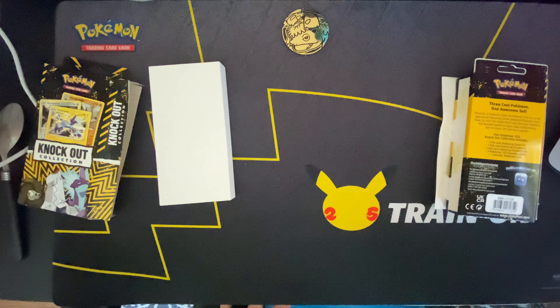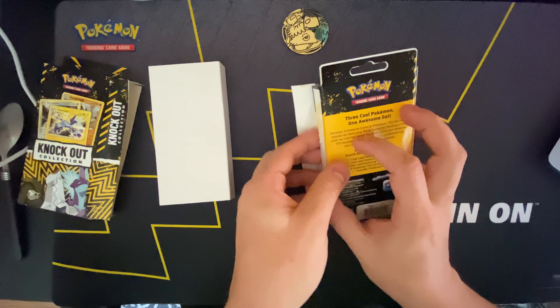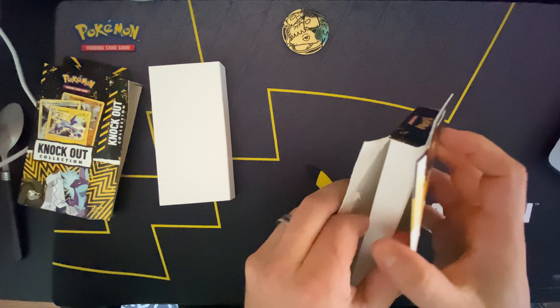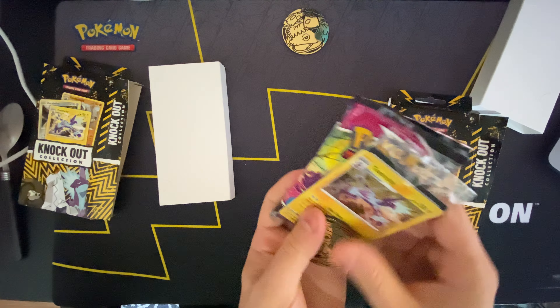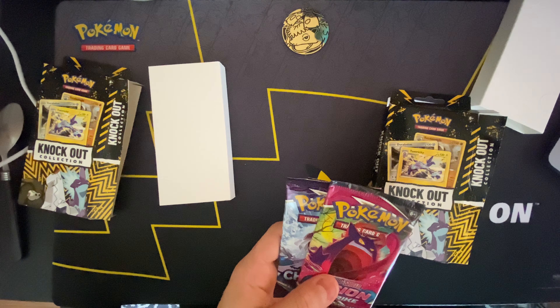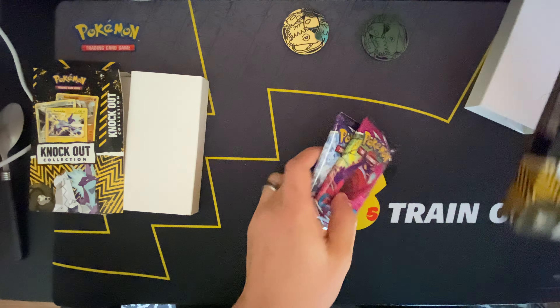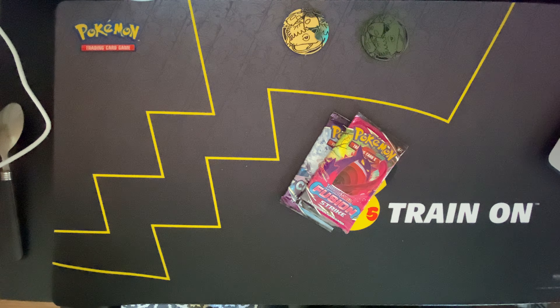Let's do some Chilling Rains. Yeah, haven't uploaded in a while — been extremely busy — but for the two or three people that have been watching, awesome. That's a green code card so that's probably not the greatest in the world, but let's see what we can get. I don't know any of these Pokémon — I know that one — wheezing and a Volcanrona. That's pretty good.